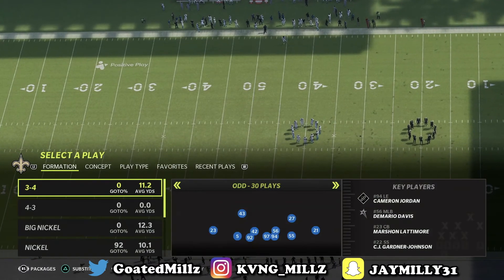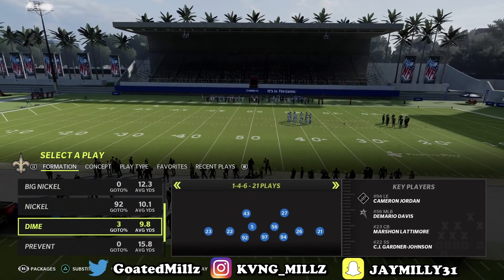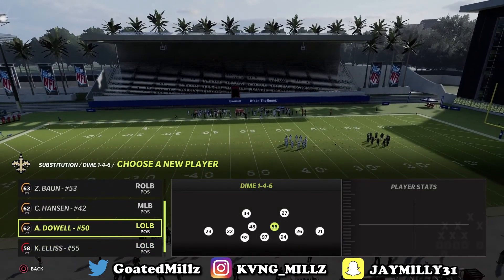In today's video, I do have the Big Dime 1-4-6 ebook — I've been waiting on it for a while. What you want to do is put all stages in and take out every linebacker. Find a backup safety that's fast.